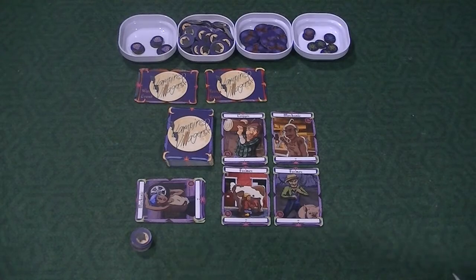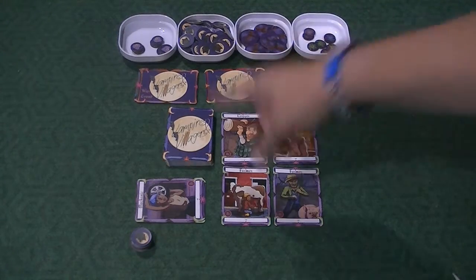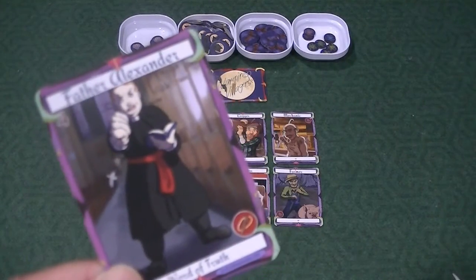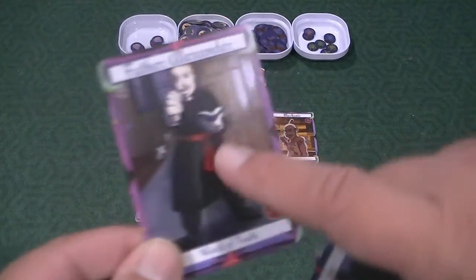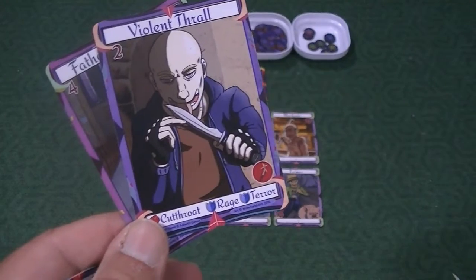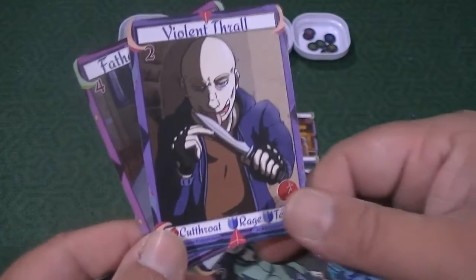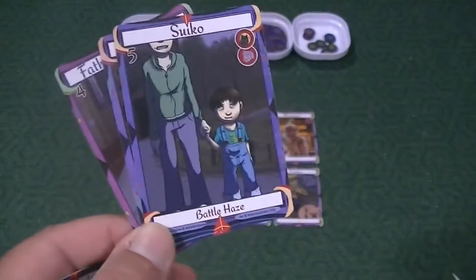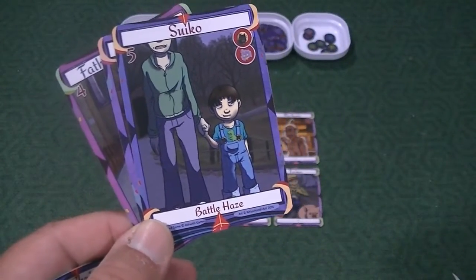You're also dealt one lesser vampire. Mine is Drella, with a strength of six and the Cloud of Shadows ability. After each person has one master and one lesser vampire, you shuffle all remaining vampires, thralls, and villagers into this deck, then deal three more cards. I got Father Alexander (a vampire hunter), a violent thrall ready to fight for me, and another lesser vampire.